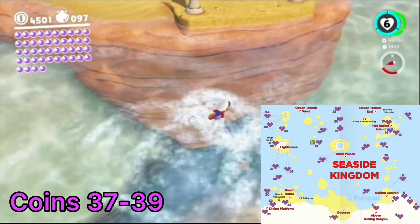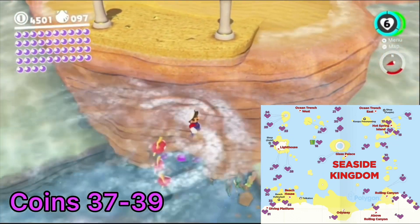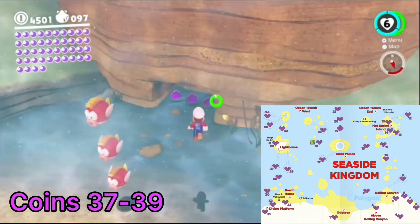From the Rolling Canyon flag, head north and dive down from between the two pillars on the cliff. There are three coins in a crevice.